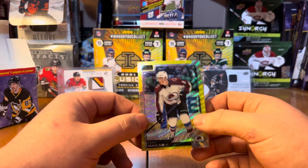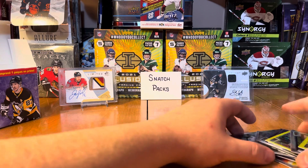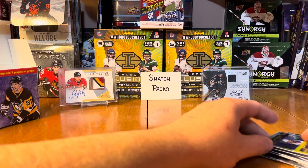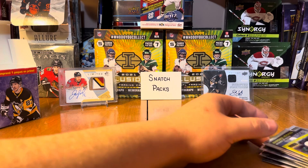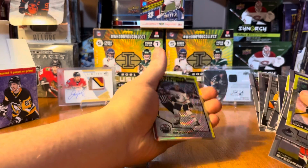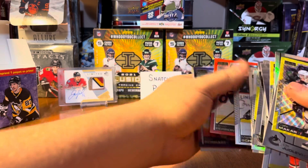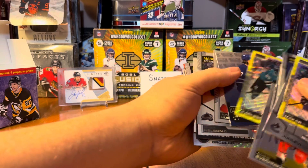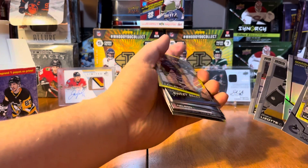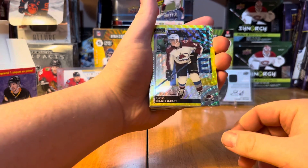Overall, not a terrible box. No autos or anything like that, but a few nice hits — the Marquee Rookie, Philip Broberg Yellow Surge, the Red Prism David Perron, Sunset Sam Reinhart, Timothy Liljegren Sweet Selections, Yellow Surge Eric Carlson, and the Neon Surge Kale Makar.